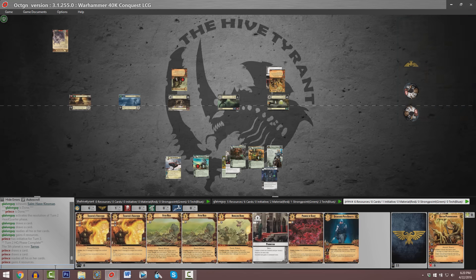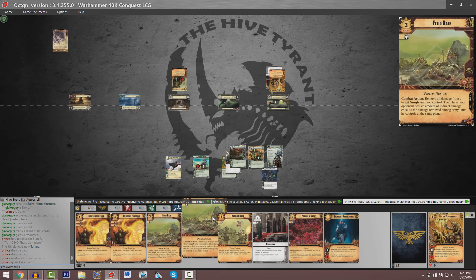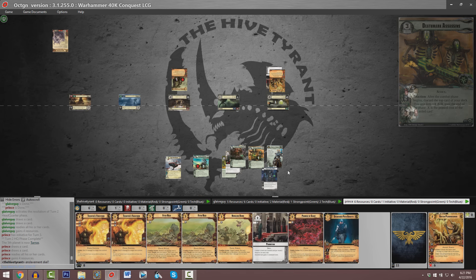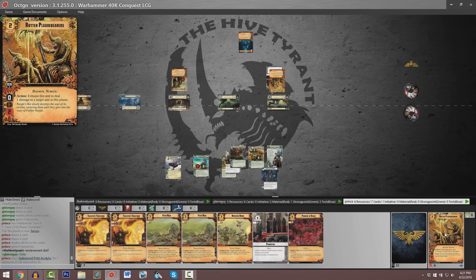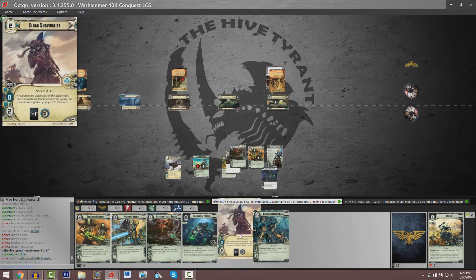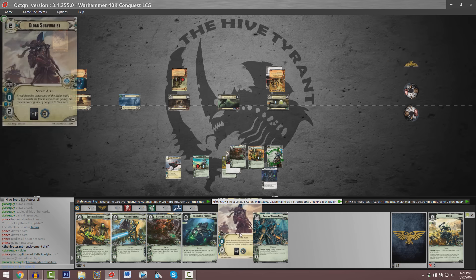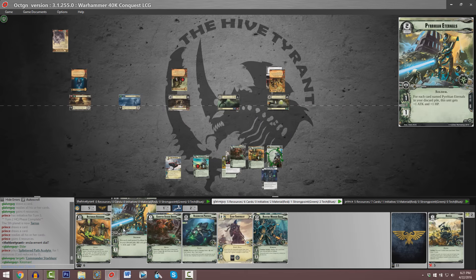We go through another HQ phase — four resources and two cards for each of our players. My heart tells me the enslavement dial is going to be Eldar again. Note that our other spoiled Necron Warlord, Nahumek, rewards you for playing multiple non-Necron factions, but Onrakir doesn't exactly have that same incentive. We've got a copy of Eldar Survivalist, a copy of Pyrian Eternals which should be a 3-3.